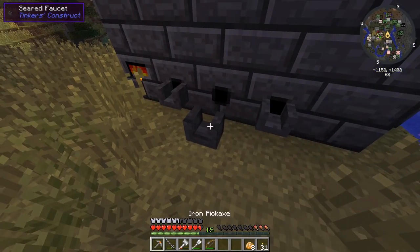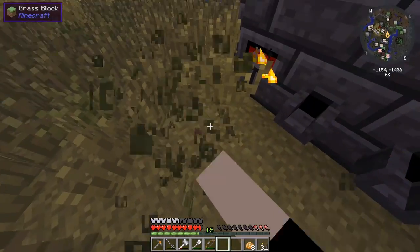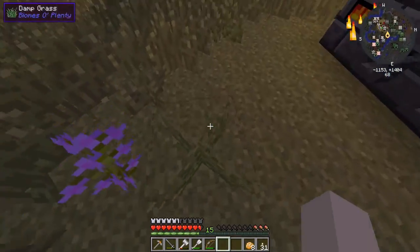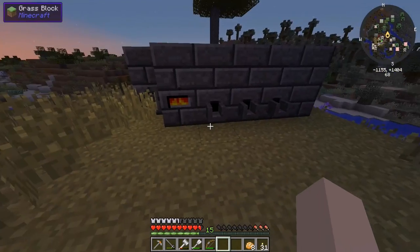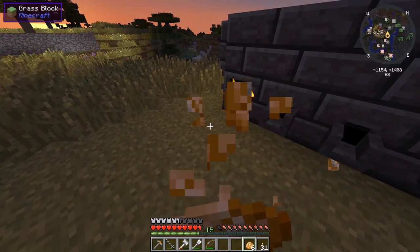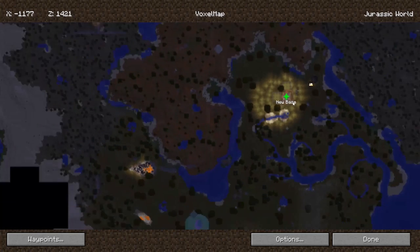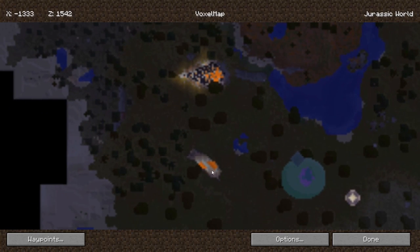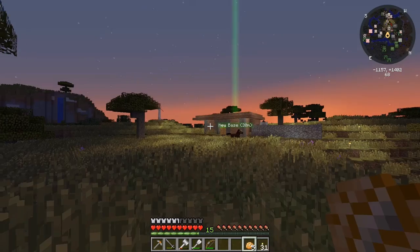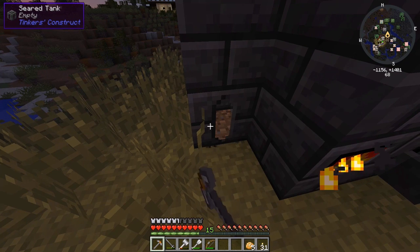There we go. We need to make ourselves a casting base and casting table here in the future. We'll probably go back to the village and get our casting patterns that we made. Here's our little smeltery. We need to fill it up with some lava, which I guess we can go to a nearby meteor and fill up some buckets. We can go right over there - this looks like a ravine or something. We can fill up some buckets with lava. Actually, we can take the smeltery controller like we did last time.